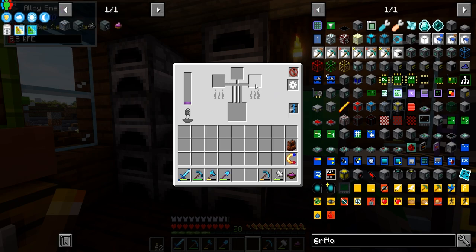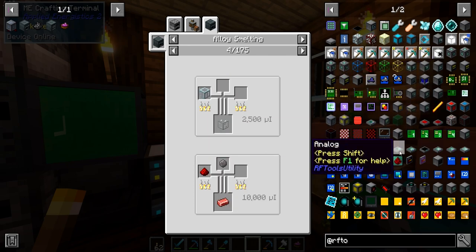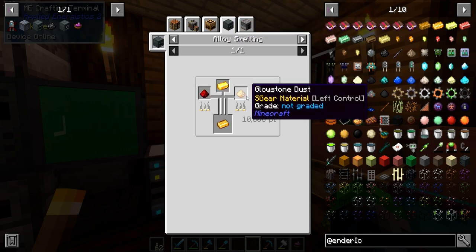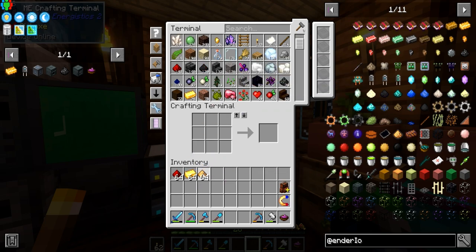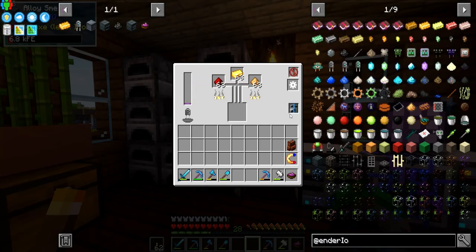Look at this UI change: alloys only, furnace only, or you can do both — so if you want to smelt things without alloying them together you can. Now, for the double-layer capacitor which is twice as fast, we need energetic alloy: glowstone, gold, and redstone. We've got redstone, gold, and glowstone, so we can alloy all those together. We should be getting power in here on all sides.